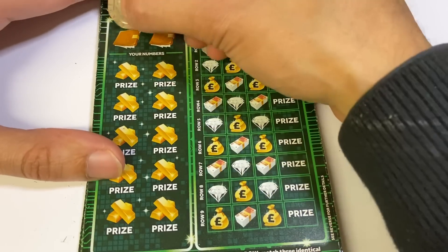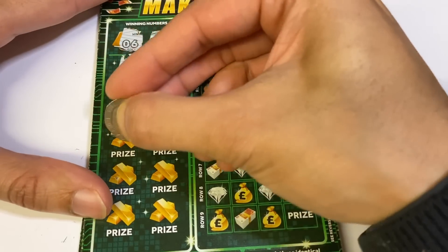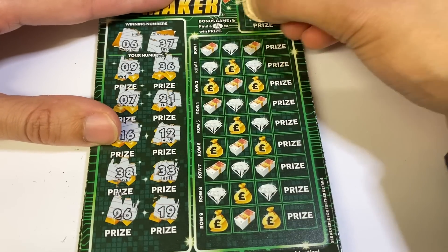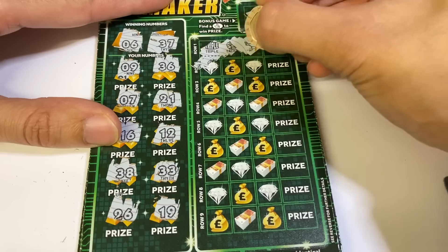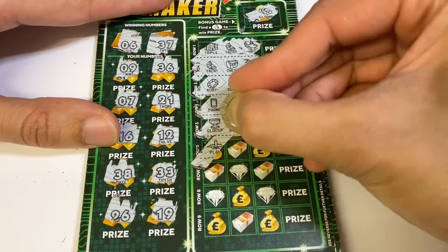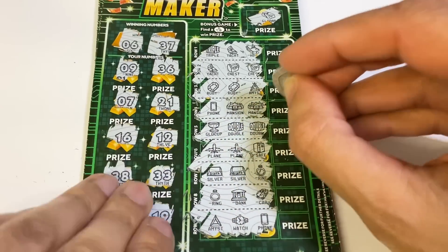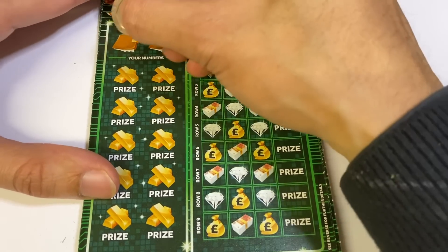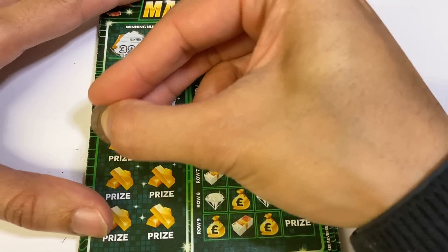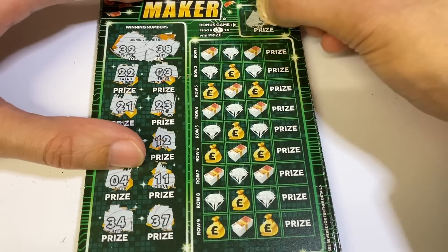First card is a loser. Looking for 6 and 37. Nope, nope, nope, nope. Just about see the bonus game without moving it — yep. Nope, nope, nope — not a bad card actually, quite easy to scratch. Looking for 32 and 38. Nope, nope, nope, nope — no fingers.